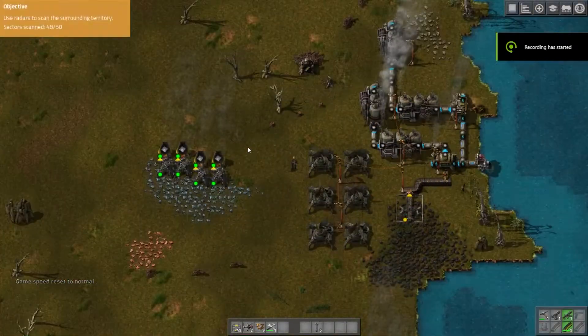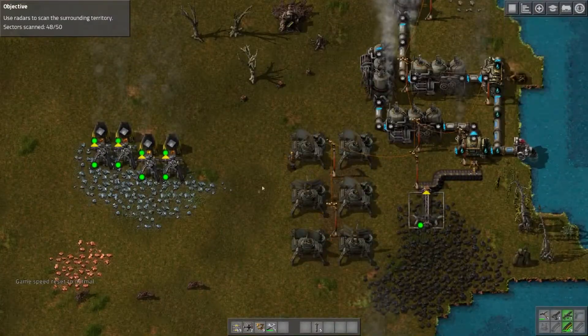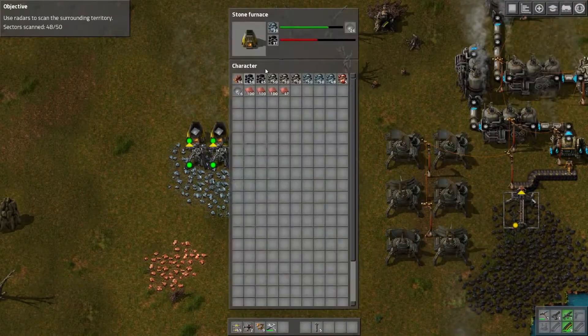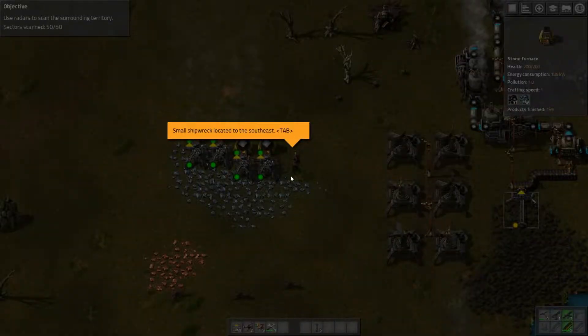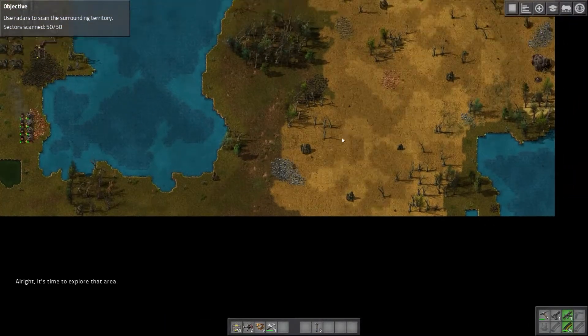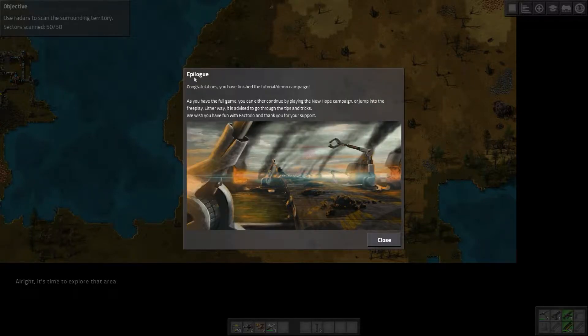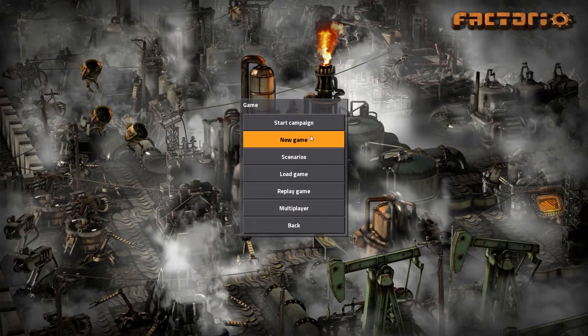Okay guys, we're back. Haven't done much — just added a turret and some more power things. We should be getting ready to knock this out any minute now and move on. I didn't really feel like setting up an elaborate iron processing setup. A small shipwreck is located to the southeast — let's get some bullets just in case. Epilogue: congratulations, you have finished the tutorial demo campaign!